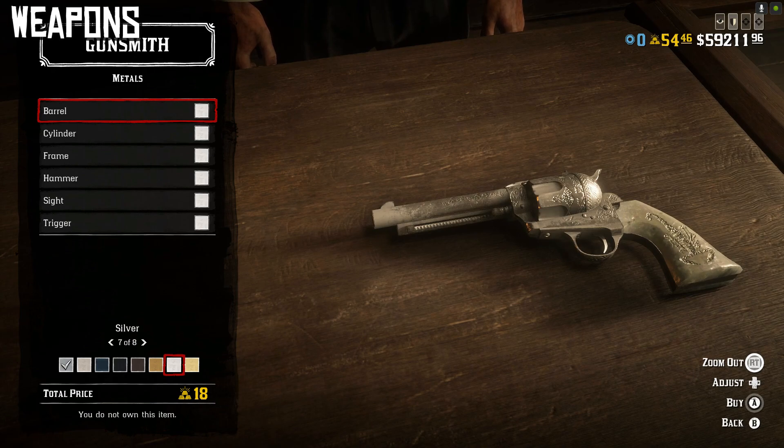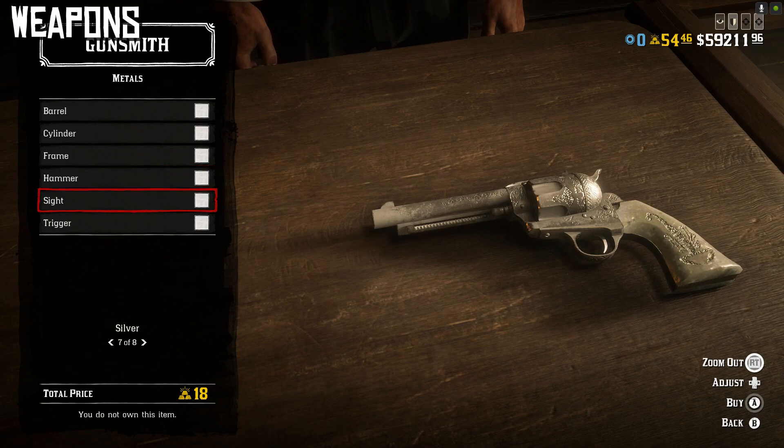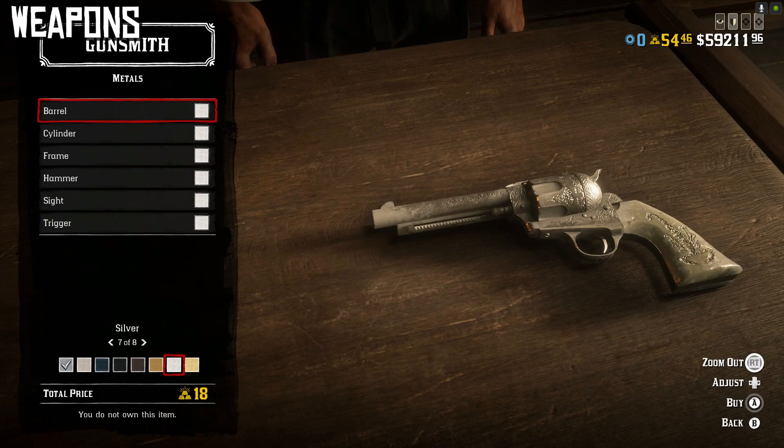For the metal finish, any silver works — iron, nickel, or silver plating — but because of the extra shine you get in sunlight, I went with full silver plating on the barrel, cylinder, frame, hammer, sight, and trigger. Overall it's a very classic-looking gun, and the solid silver Peacemaker is kind of the coolest way to go. That is the gun we're doing for Johnny Ringo.